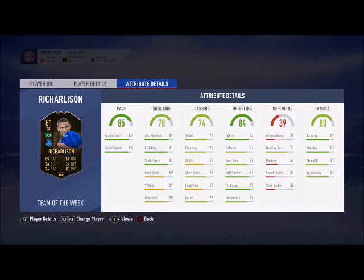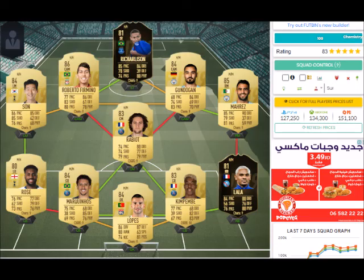The striker is going to be in-form Richarlison — 20 to 30K, five-star weak foot, unbelievable stats, he is just so good. As you can see, here is how the team looks. If you enjoyed the video, hit the like button below and subscribe to my channel, and I will see you in the next video. Bye!